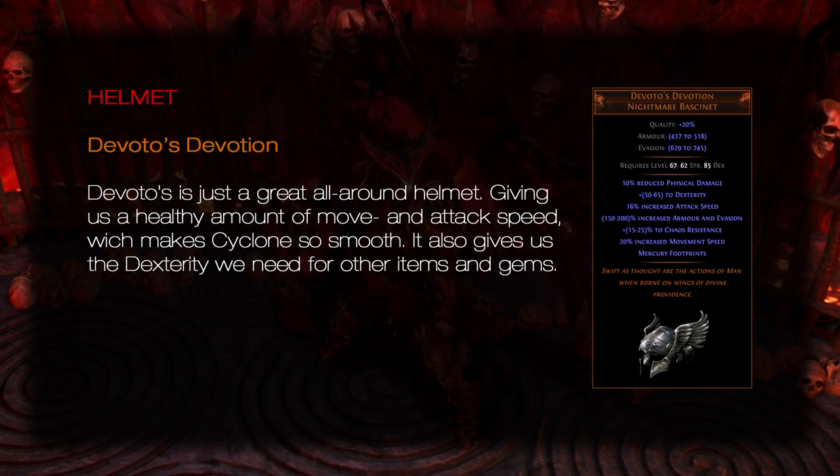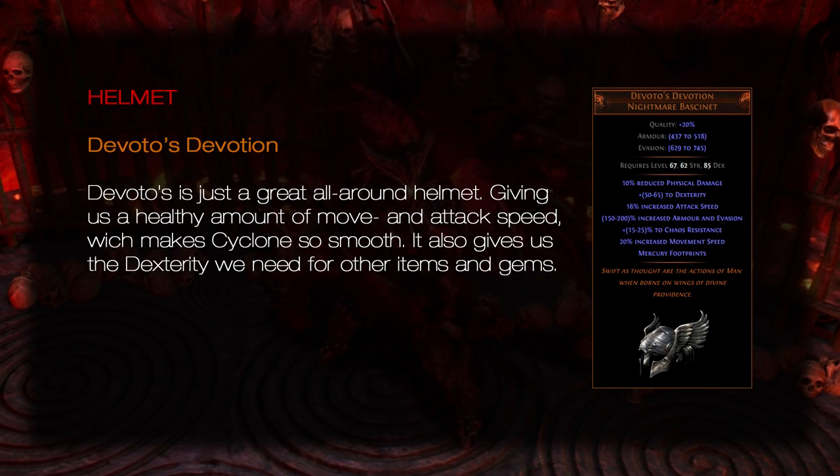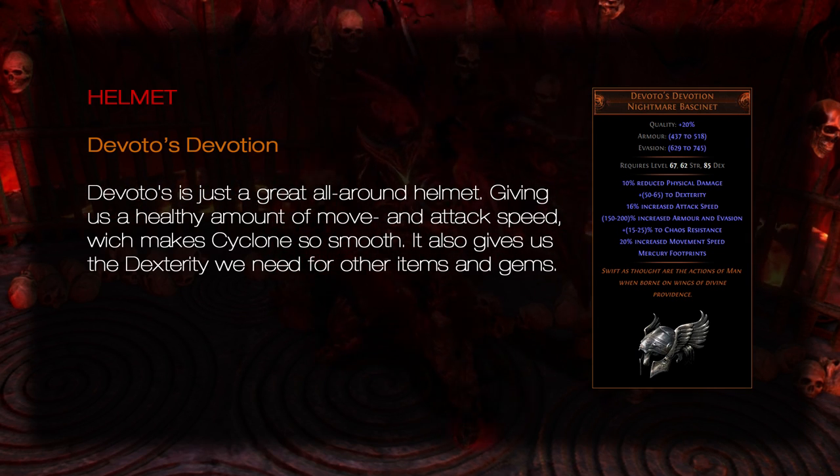Helmet: Devoto's Devotion. Devoto's is just a great all-around helmet, giving us a healthy amount of move and attack speed which makes cycling so smooth. It also gives us the dexterity we need for our other items and gems.